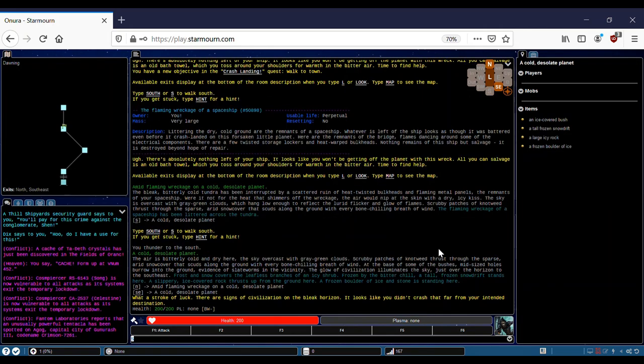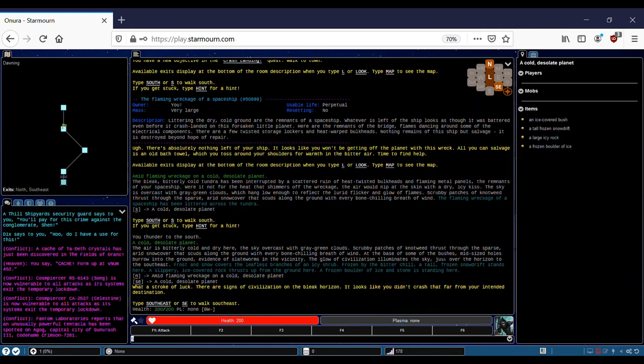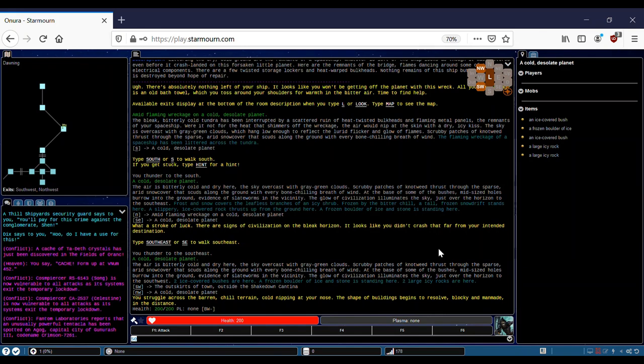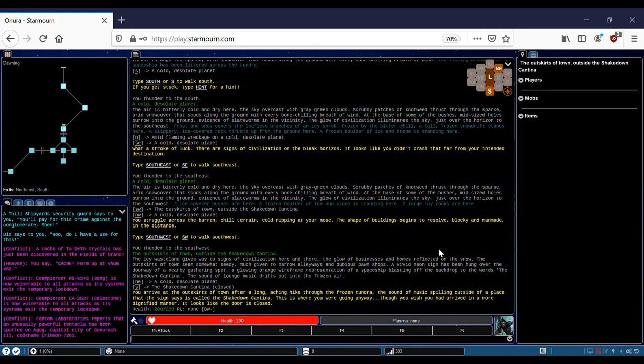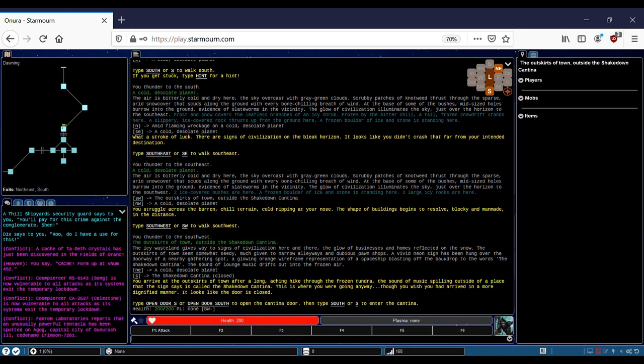With the circle of luck, there are signs of civilization on the bleak horizon. It looks like you didn't crash that far from your intended destination. You struggle across the barren hill terrain, cold nipping at your nose. The shape of buildings begins to resolve, blocky and man-made in the distance. You arrive at the outskirts of town after a long, aching hike through the frozen tundra. The sound of music spills outside a place the sign says is called the Shakedown Cantina. It looks like the door is closed, so it's asking us to open the south door.